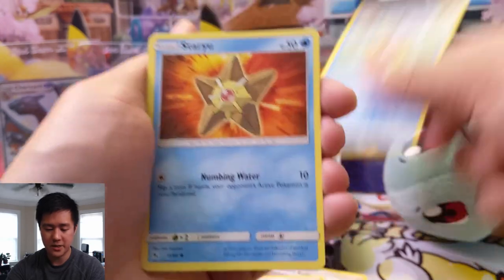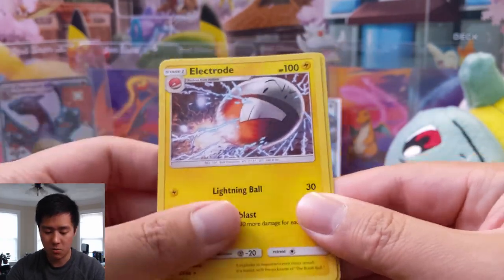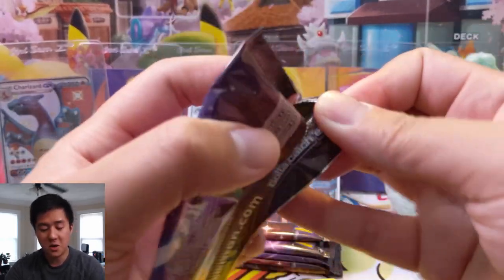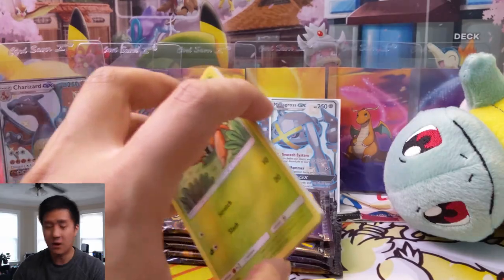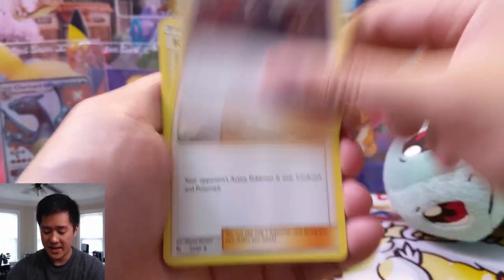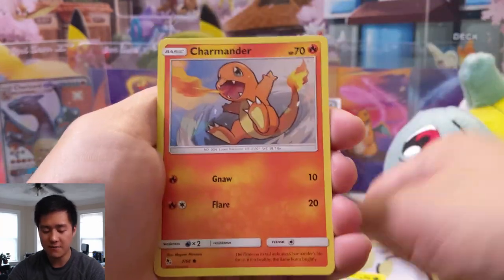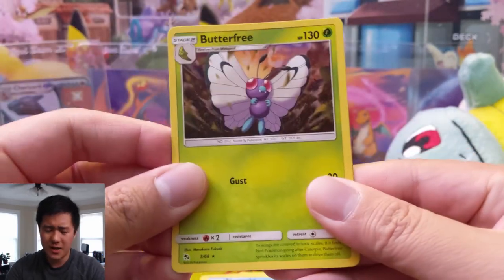Brock's Gym, Koga, Magikarp, Staryu, Slowpoke, Voltorb, Pikachu, Electrode as our rare, then a reverse Psyduck. Things are going really well in the stream so far, especially for a channel that's just starting up. Thanks to all the people that have been joining the stream — it's really fun to chat with you guys and have PTCGO matches. I have one request: if you watch via YouTube and have a Twitch account, I'd really appreciate a follow on the channel.